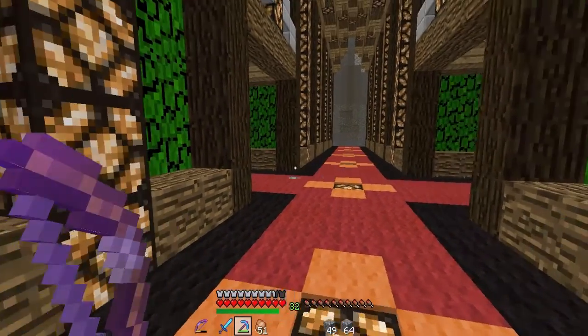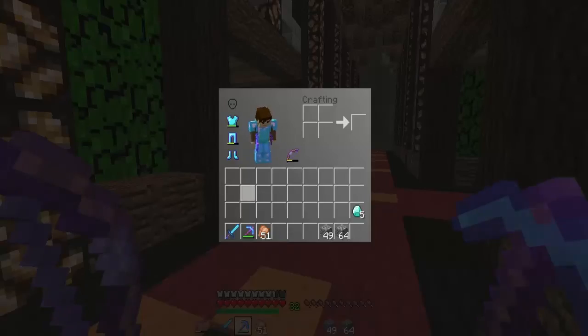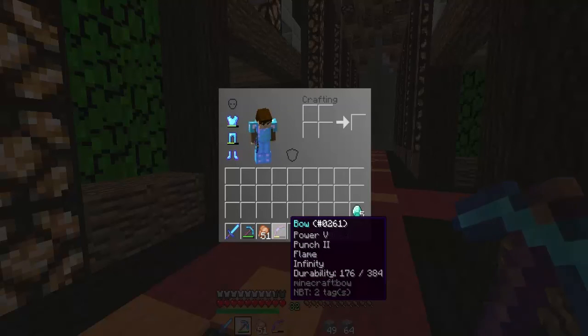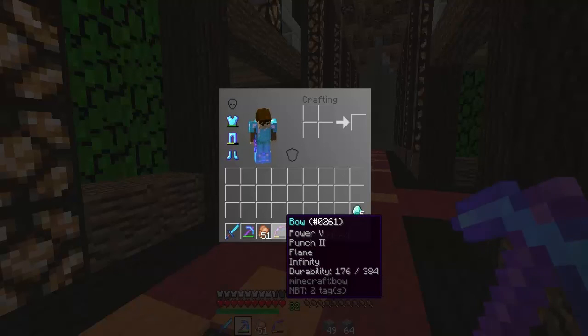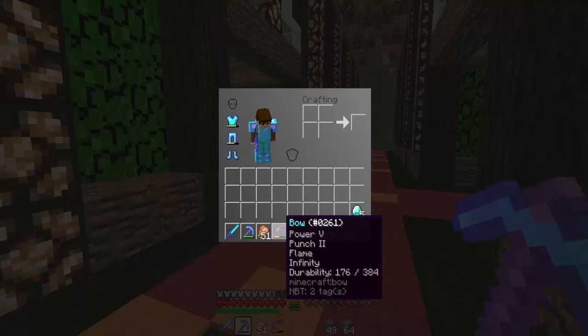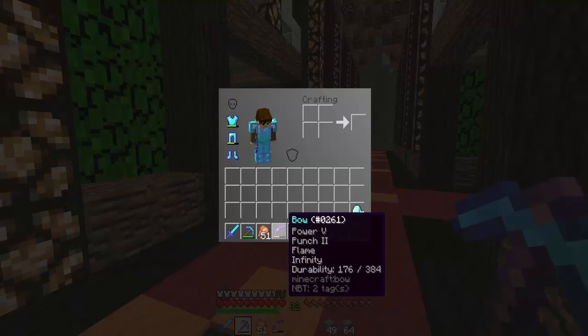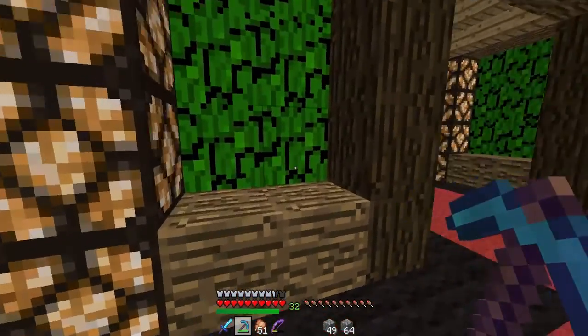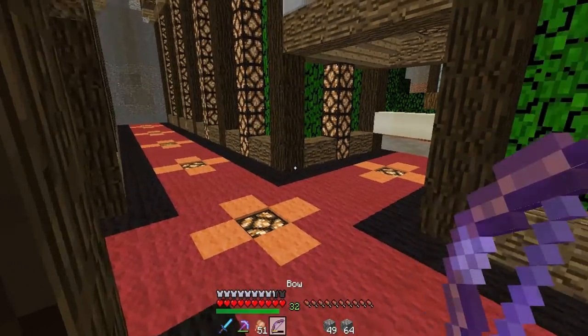Welcome back — I made a bow. After I made it I completely facepalmed — if you look at the enchantments you might be able to guess why. I forgot to put Unbreaking on it. So at least it's pretty good otherwise. I've been going around to the fortresses and shooting wither skeletons with it, and I've still only got one skull — it's terrible.